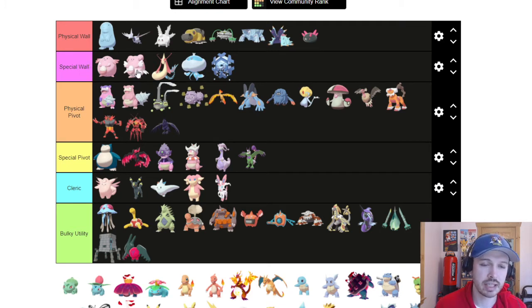Special Walls: Chansey and Blissey are the classics — super high HP and Special Defense with Seismic Toss and Softboil. Milotic has great Special Defense and can run Marvel Scales for an extra boost when burned; Leftovers negates burn damage and Recover heals it back. Scald threatens burns on Physical Attackers switching in. Jellicent gets Strength Sap and Recover. Cryogonal has high HP and Special Defense, gets Recover and Rapid Spin — basically the special version of Avalugg.